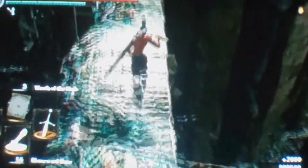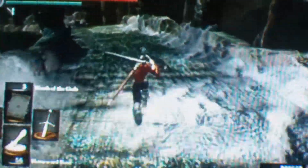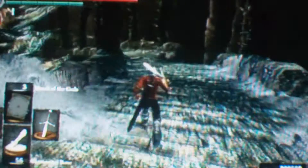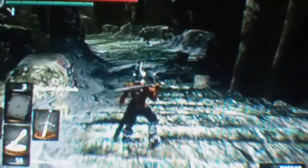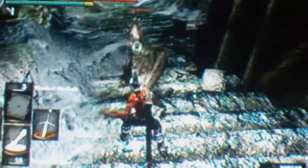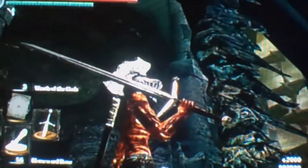Coming up to the great axe black knight. Depending on what attack he uses — he used the jumping type. Two parries. Alright, so far I took zero damage. You can see my health bar, which is good.